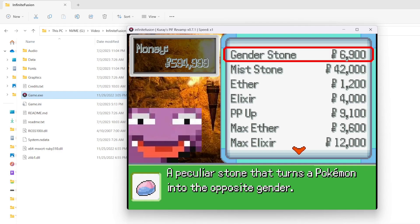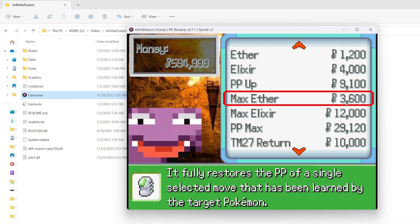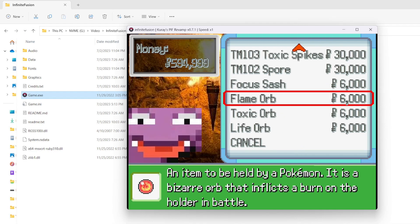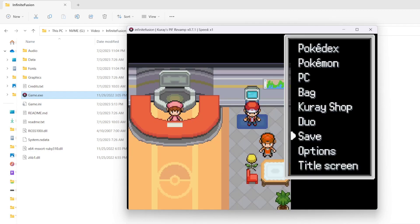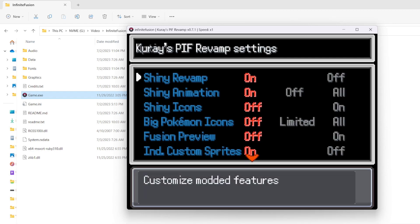There's also a shop. This shop has really unique items that you don't normally get. There's a stone that'll swap your gender, there is a stone that forces evolution, which is very interesting, and items that you normally cannot buy at a mart. Also, these are moves you normally cannot get anywhere in the game, and there are even some special items. So we're going to dive a little bit more into this options settings menu and talk about it.